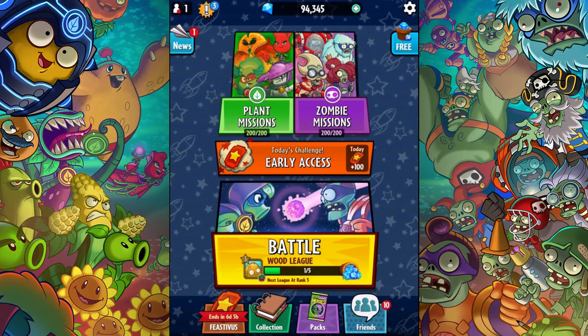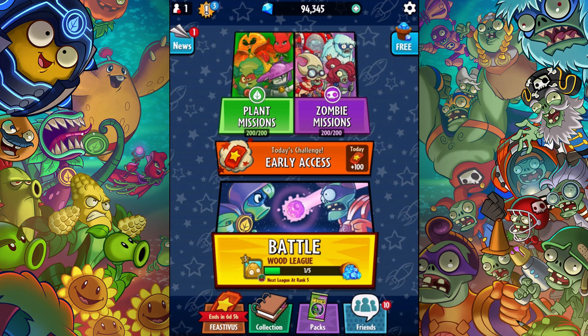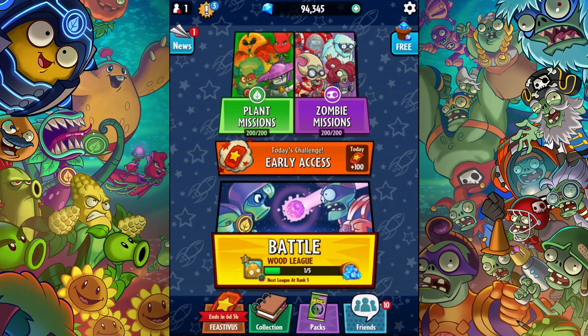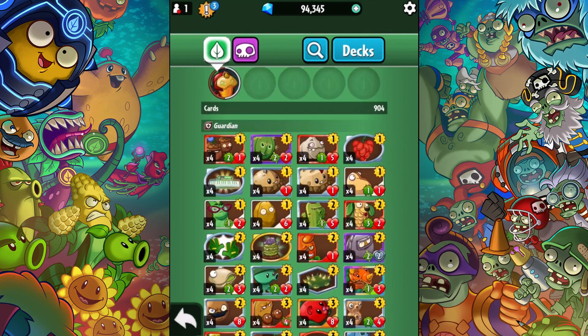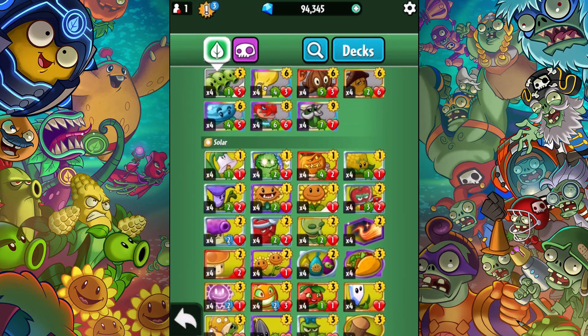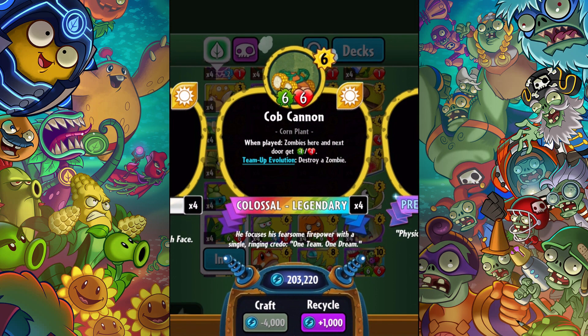What is up guys, Zach Scott here playing Plants vs. Zombies Heroes. It's been a while since I played and showcased the latest cards from Colossal Fossils. Looking at the legendaries collection, I have two legendaries left to showcase. Among the solar legendaries, we have a Cob Cannon: a corn plant that costs six, it's a six-six, and when played, zombies here and next door get minus one minus one.